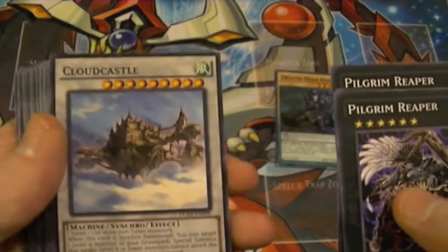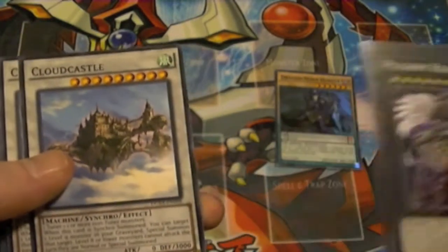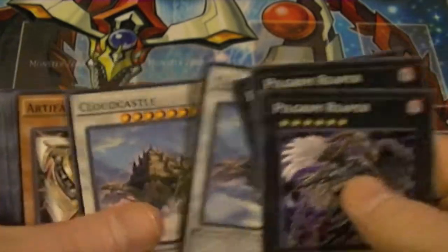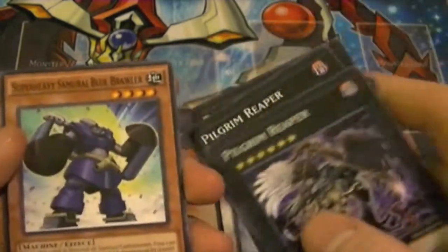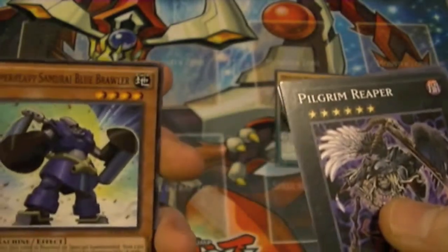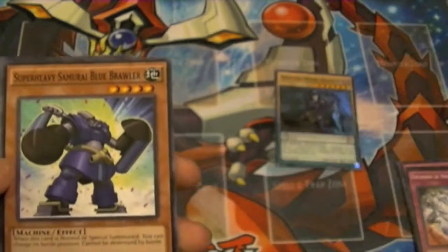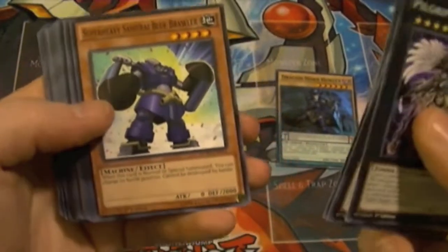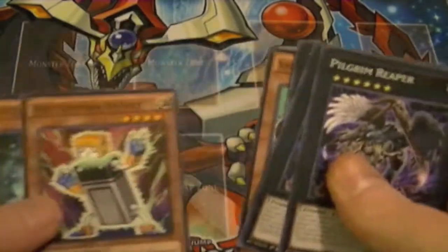My other stalling card was the Level 9 Synchro, Cloud Castle. It prevents all Level 8 or lower monsters from attacking on their Normal or Special Summon turn, so that was really good. The new Artifact cards — not that great. But believe it or not, the Super Heavy Samurais are actually kind of cool. Blue Brawler played a big role today, sitting at 2,000 defense and can't be destroyed by battle — so that was really nice.